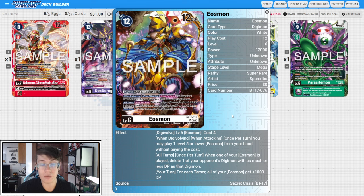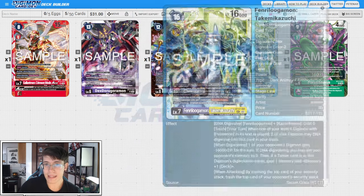You're going to get your level five or lower Eosmon from hand when digivolving and when attacking, so this sticks around and builds a lot of pressure. When Eosmon is played, you pop something smaller — probably level fives or fours — just building board pressure and swinging. This does seem like a deck that's weak to Deathmon and possibly Ruin Mode, but I haven't looked at all the other support yet so it's hard to say. I'll definitely be giving it a try.